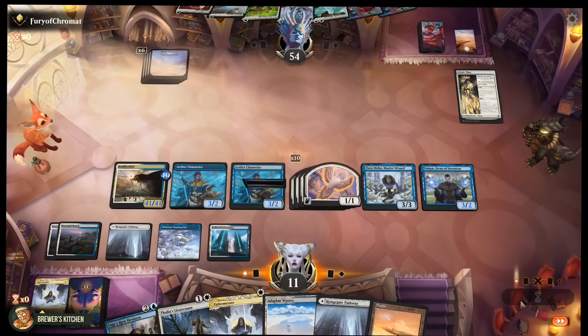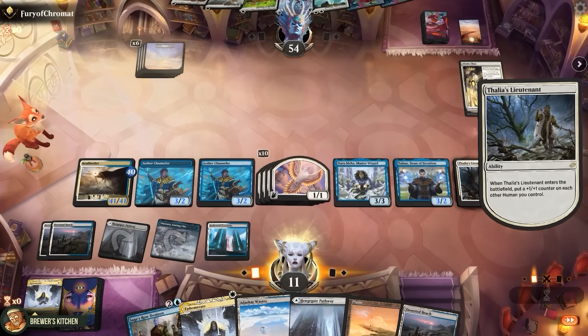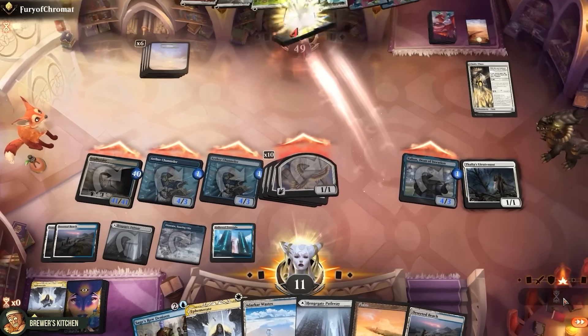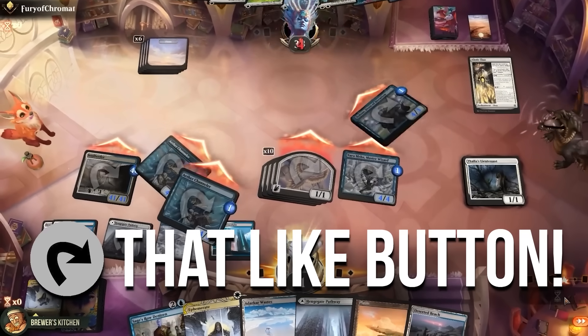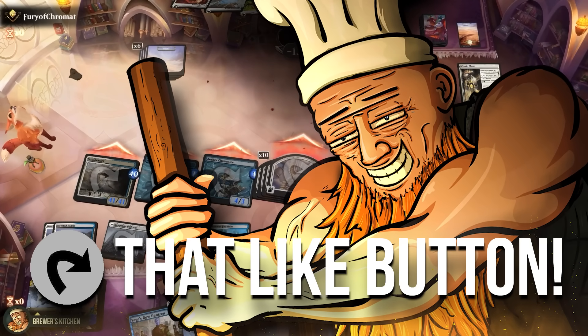It looks like our opponent didn't want to cast any spells this turn. Let's just end this. Play Athalias Lieutenant just in case. Swing for lethal — and I'd say that's gotta be worth tapping that like button for. Oh, you actually did it? Well, thank you.